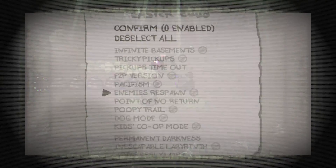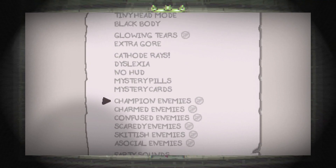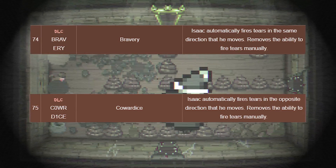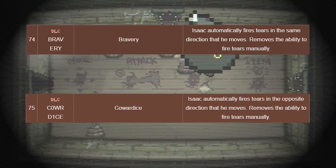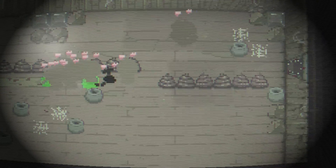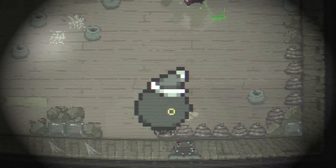In total, there are 78 Easter Egg seeds, and not all of them can be enabled at once. Some pairings of seeds contradict themselves, like Bravery and Cowardice. For example, Bravery makes you only able to shoot in the same direction that you're walking, and Cowardice makes you only able to shoot in the opposite direction of where you're walking. And since these two are opposites, the game doesn't allow for both to be enabled at the same time. There are quite a few pairings just like that, so let's go down the list and see which ones we can't enable.